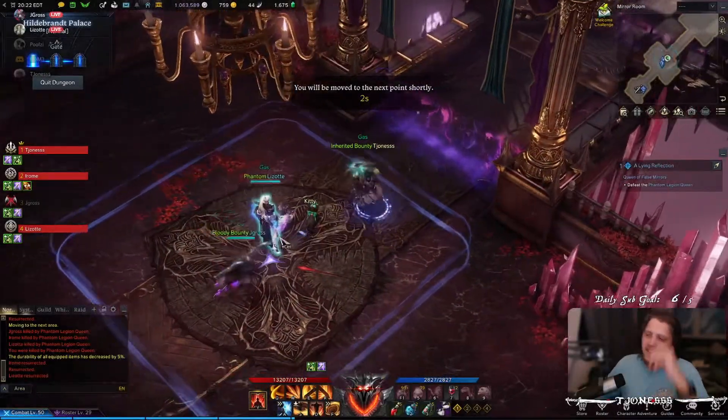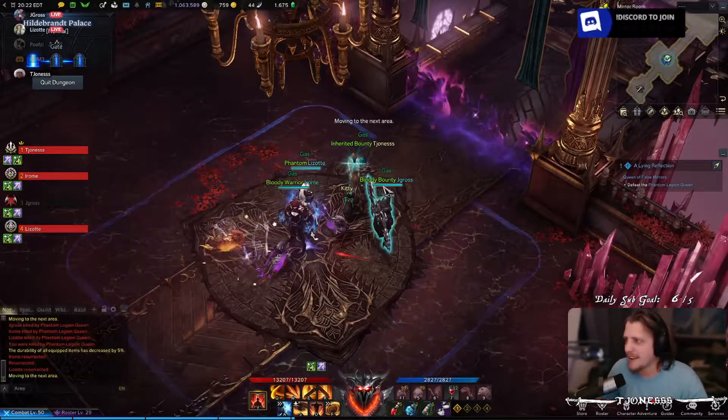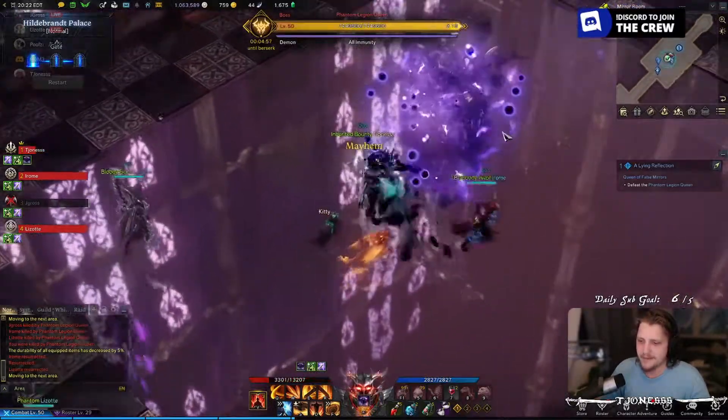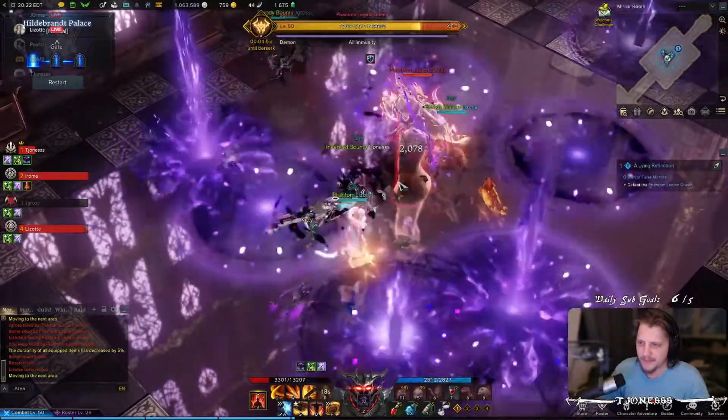Hey and welcome back to a quick and easy guide to the Abyssal Dungeon Phantom Palace. This is part 2, Hildebrandt Palace. This boss you probably remember from PvE — her mechanics are pretty much the same, but her attacks are a little more aggressive. I found it was a lot easier to dodge the majority of her attacks if you just attack her from the side.